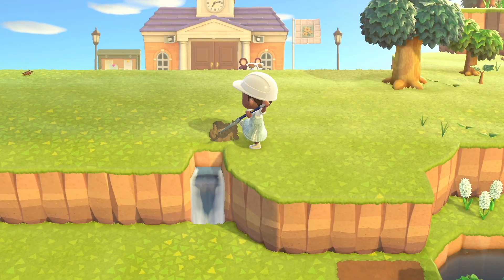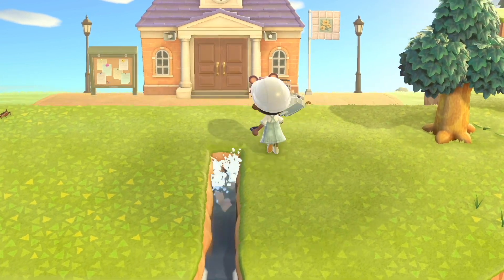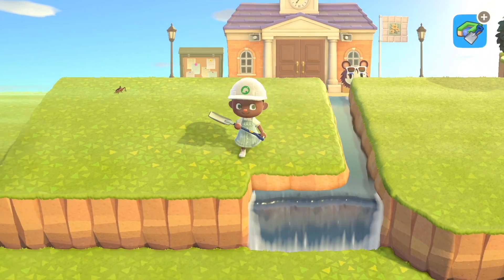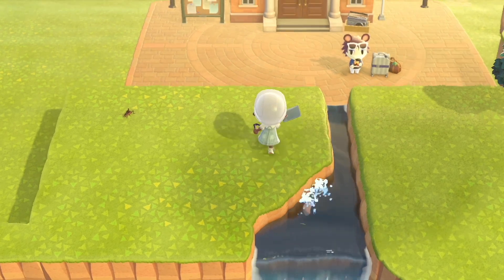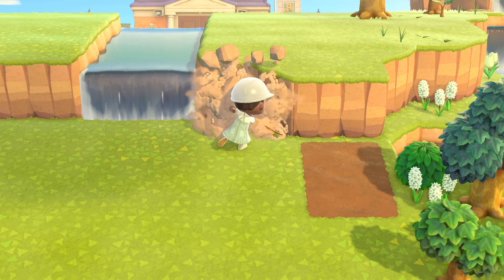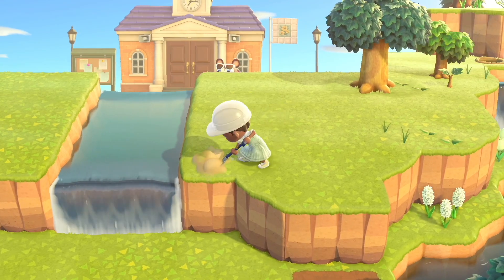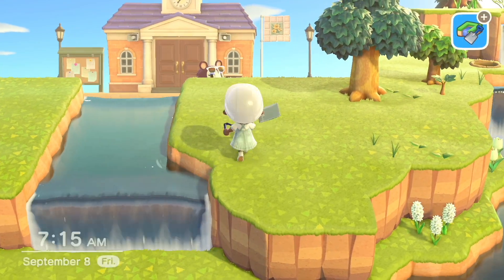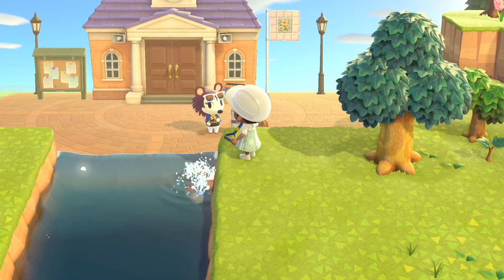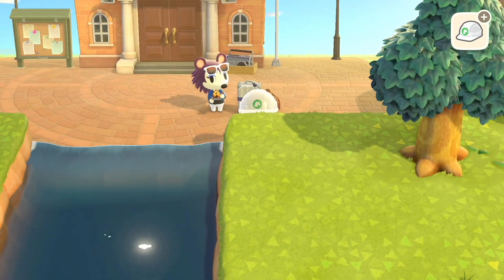Now I'm creating the waterfall that will trickle into the bottom bridge, and this is where I'll place my second bridge. I'm trying to center it with resident services, using the doors and the center line of the brick plaza as a guide — it's pretty much the exact middle. I had to cut a little bit of my terraforming inward to make it equal on both sides of the center.